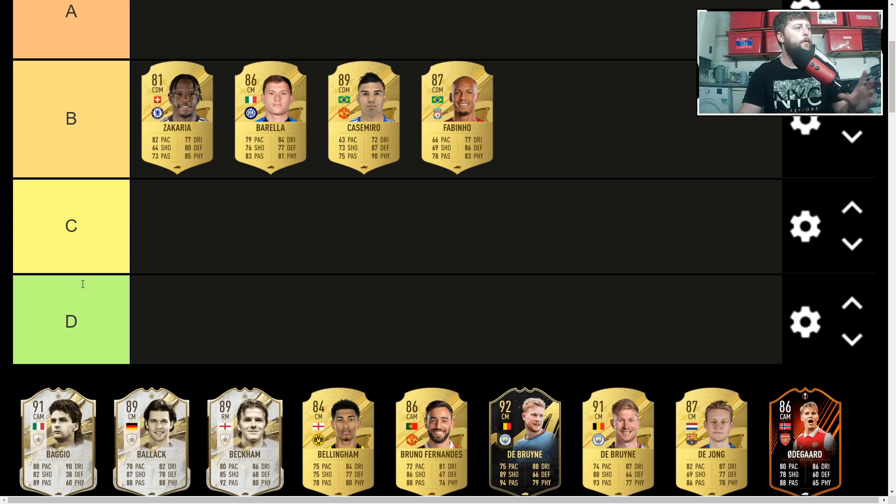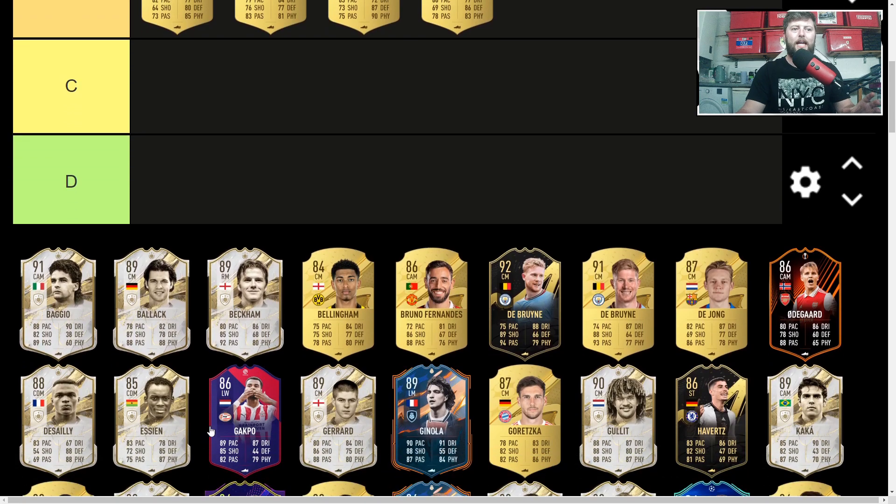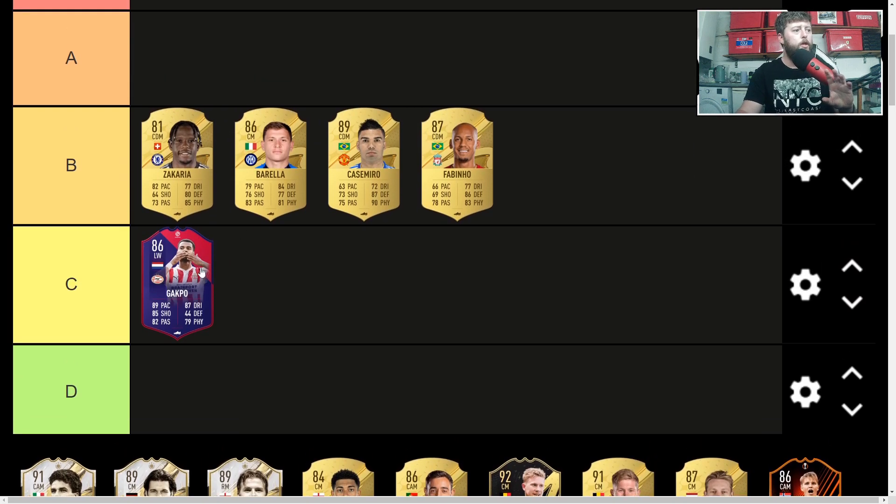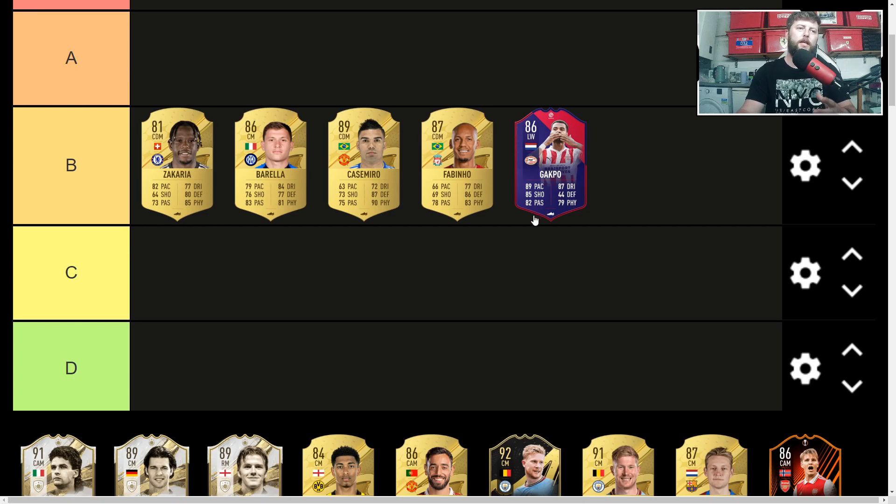Into the first special now — left wing/left mid Gakpo. Honestly really enjoyed this card. A controlled player that can't go lengthy, but he offers a very good attacking play. He's more left wing in how I play with him but can go left mid as well. Coming in at 24,000 coins — the SBC is still there until the 4th of November — and he's going to be in the B category.